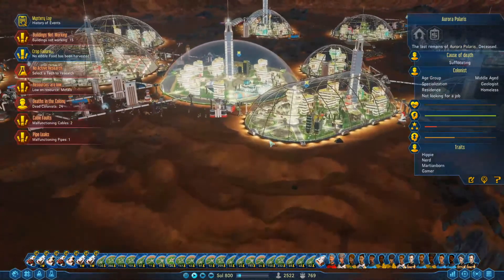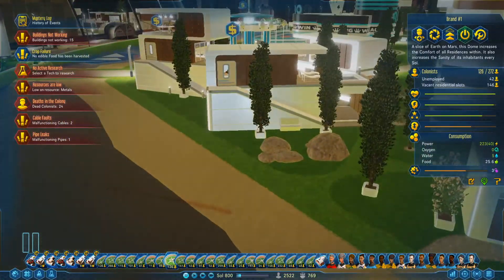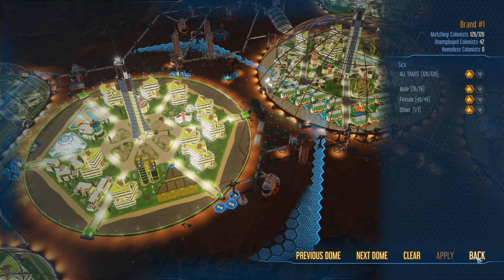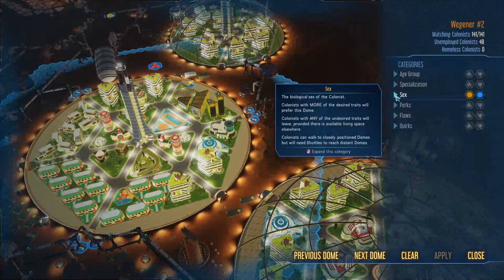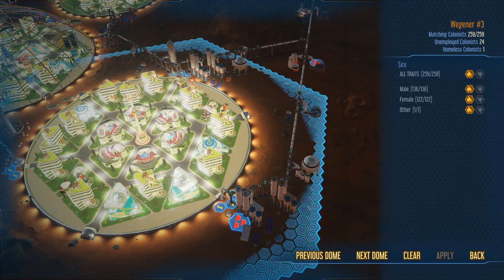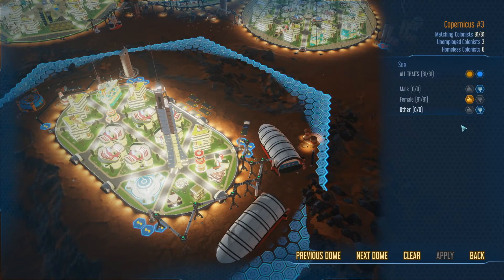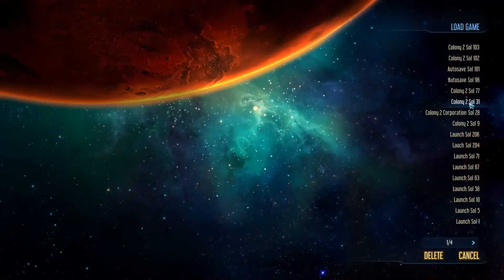This particular dome is the terraforming dome with the beach in it — the geoscaping wonder. This filter is set to accept everybody. This other one is the university dome, and it has the population split out. My population with this setup is 2,522.